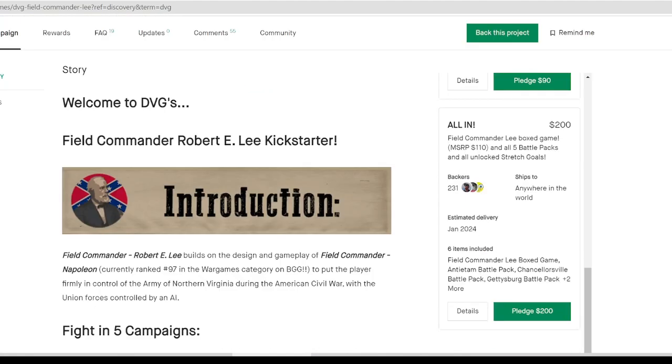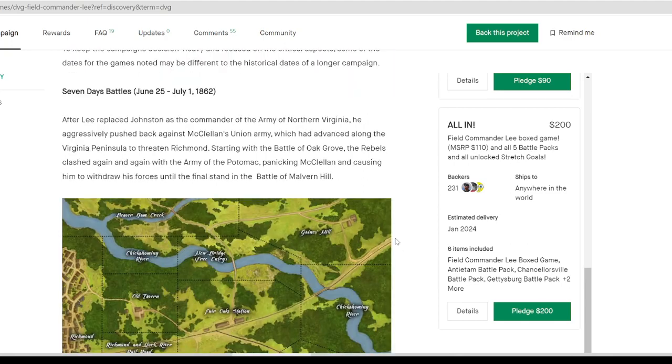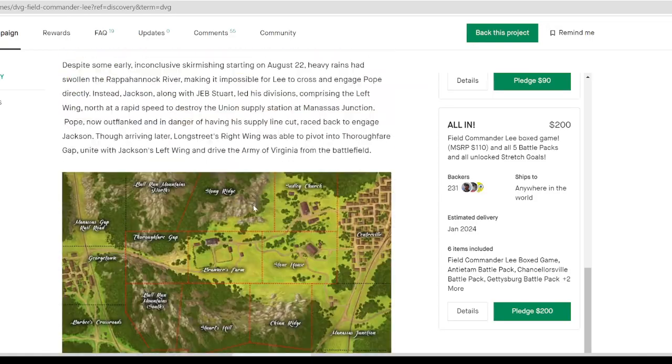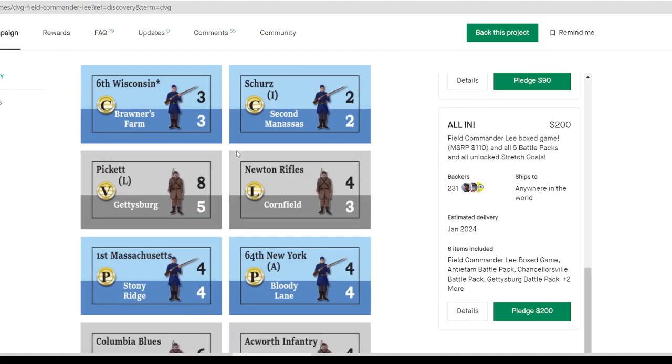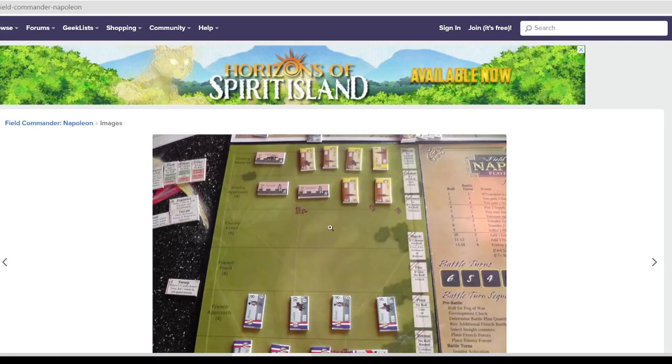The reason I'm bringing this up is because Field Commander Robert E. Lee Civil War just came out, and they say they're going to do Ulysses S. Grant as well. I am very excited for this game. They do have an all-in option — I didn't go for the all-in, don't know if I'll regret that — but this looks more intricate than Napoleon, definitely an upgrade. The strategic maps look very different and the tactical map is also very different.